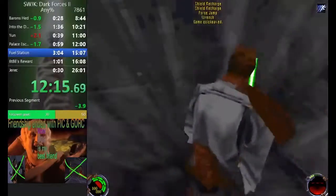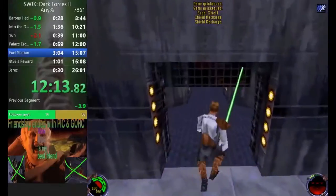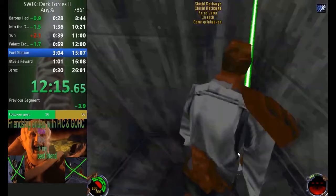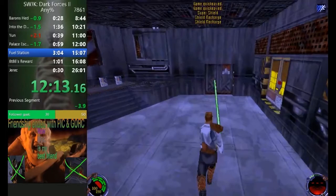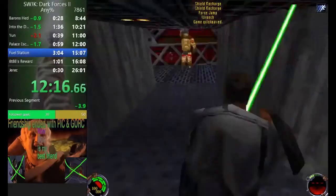Over here, you do a charged force jump up there — don't do that. When you get here, just tap force jump. You'll eat about 25 damage or so, but just tank the damage — it's worth going fast. The charge time and then the slower jump is not worth it for saving health you're not going to use anyway.